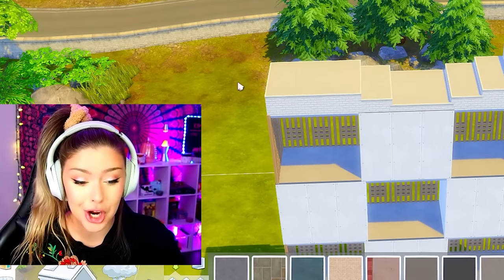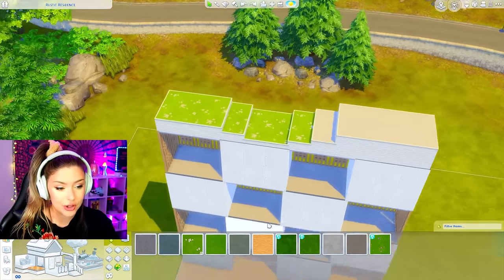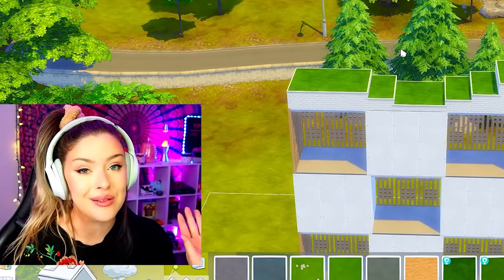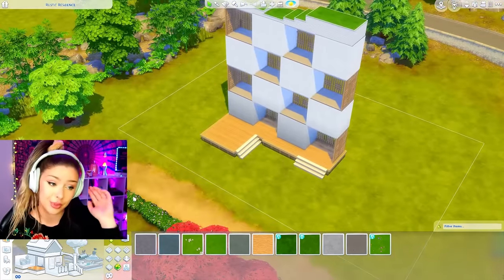We could even do this as a rooftop garden — not one you'd tend obviously, but with trees up there or something. I actually saw this a lot in Vancouver recently, and all the apartments have trees on top of them, greenery in any way possible. It's honestly really beautiful.